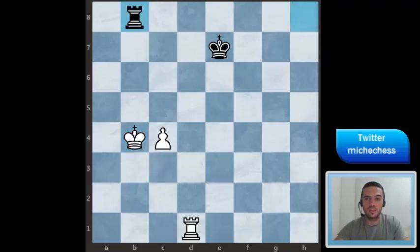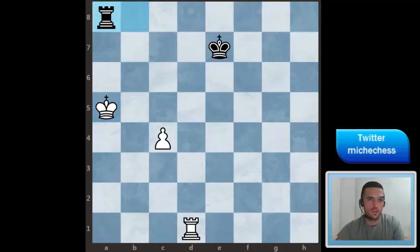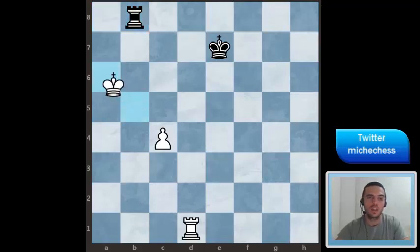Black plays Rook b8, and then probably the best move is going to be King a5. Black can continue checking, then King b5, and after Rook b8 the right move in this position is going to be King a6.